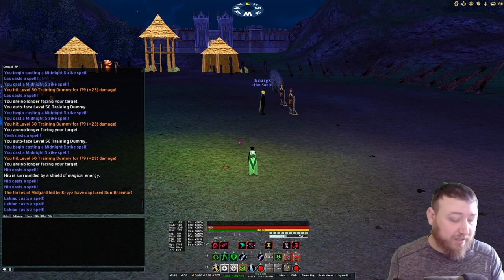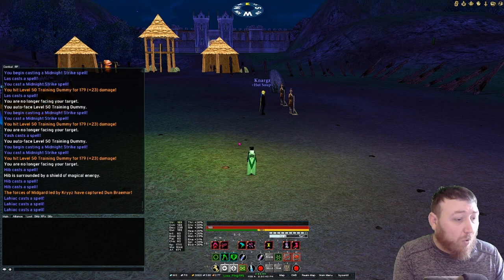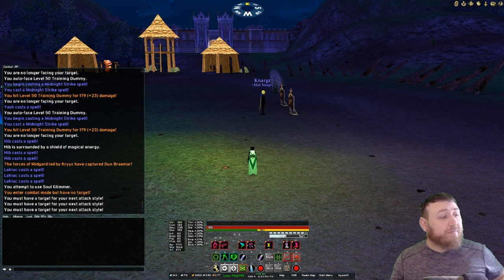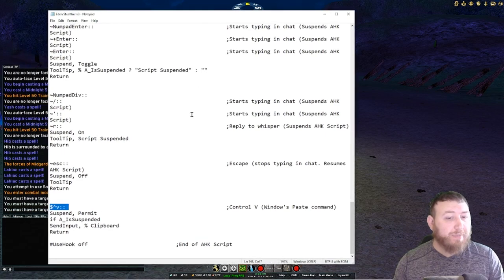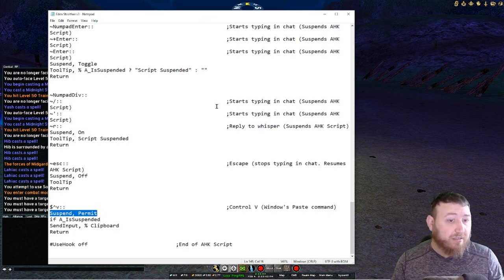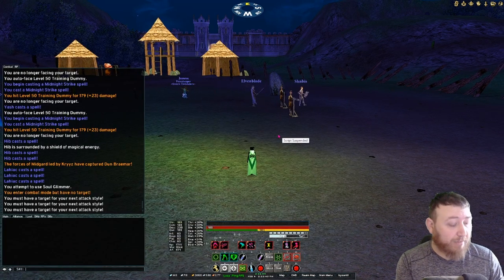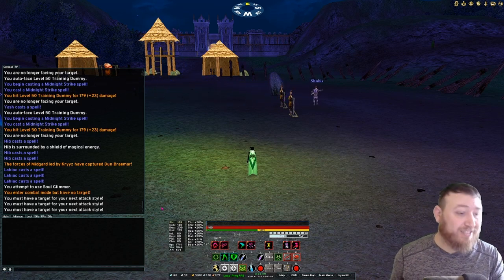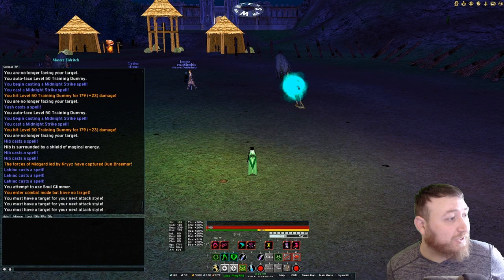Not only does it suspend your script when you're typing, but if you're interrupted, you can hit Enter to send, or if you get attacked while typing, you can hit Escape and immediately go back into combat. We also have a feature where you can use copy and paste — you can copy something from another window or the internet and use the Windows paste command Control+V in Dark Age of Camelot. Very handy features; I really enjoy those.